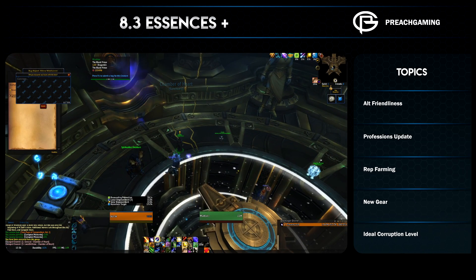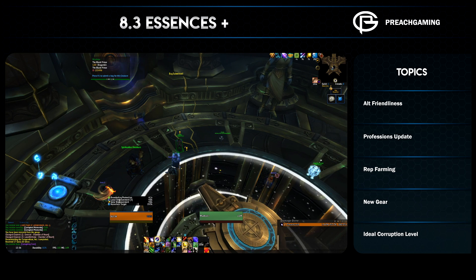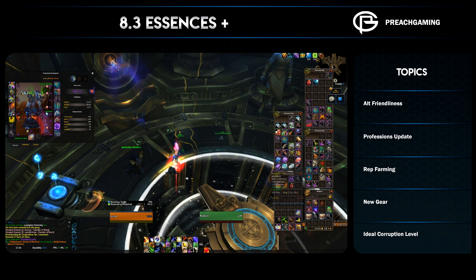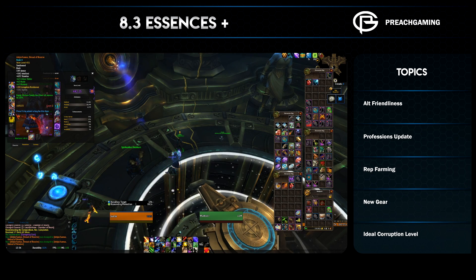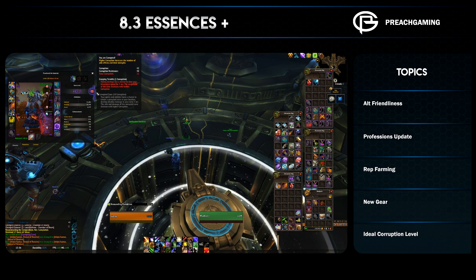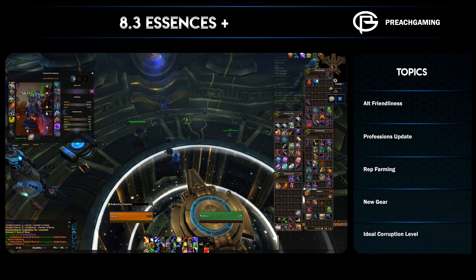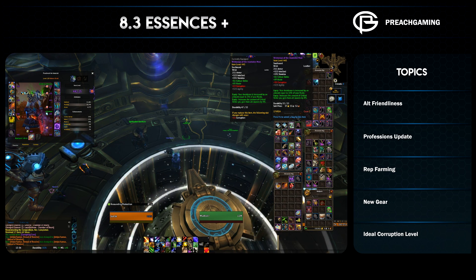The main source of rep comes from the emissary-style box, giving you anywhere between 500 to 1500 reputation. Daily quests give 75 each and you usually get about four or five. Doing the 10-minute thing nets you the vast majority of the reputation, or you can do all the daily quests for about 75 more at the cost of an extra 20 to 30 minutes. If you turbo-nerd it and do everything every single day, you'll get to exalted about 75% faster, but if not, you can do it over time very similarly to Mechagon.